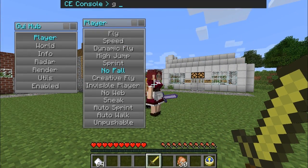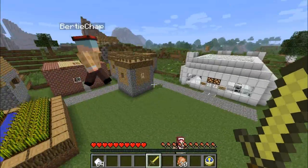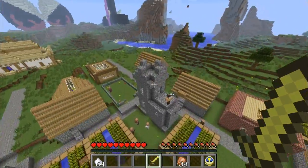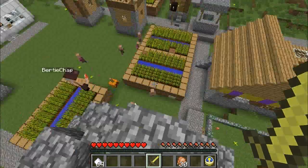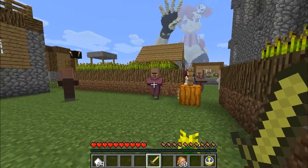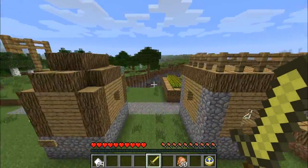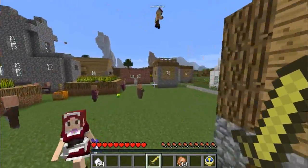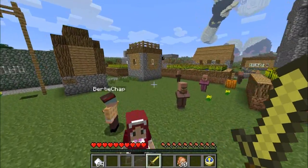No fall damage, as you can see — very, very handy. Go up on top of the hill then, prove it to everyone. We'll go on top of the church tower, shall we? Go on, and prove to everyone that you can throw yourself out there safely. Tally-ho! Down we go — and no fall damage, don't you know? Look at that! My goodness me, that's rather handy. You can turn on or off creative flight as well, as you can see. You have three forms of flight at your disposal, fellows — standard sort of things, and invisibility looks rather common.